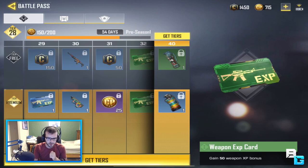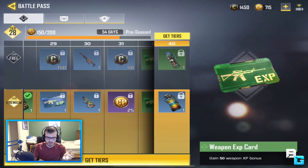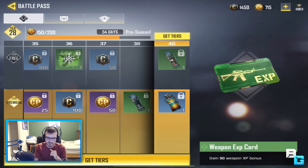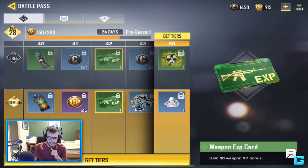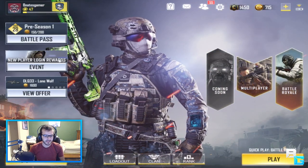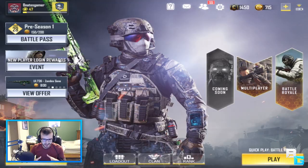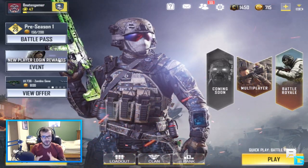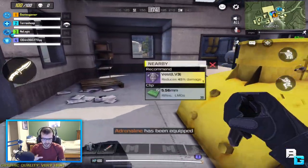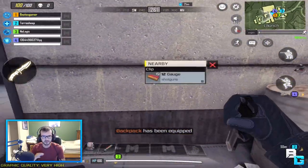Technically you do have to pay if you want the premium. But even in the free tier of the battle pass, you can get credits to get them, or you eventually get some weapon XP cards along the way. Now, my method — it's actually very straightforward. It is simply playing Battle Royale. I've done a few tests and I've just played Battle Royale casually.